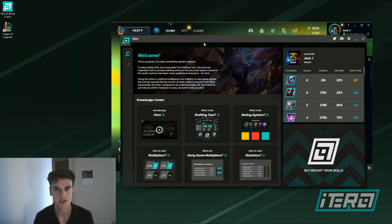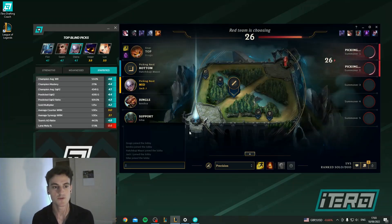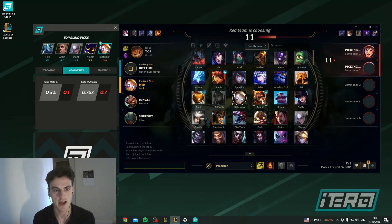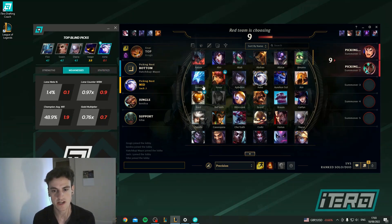So let's take a look in action. We've launched into a game and the iTero Drafting Coach is coming with us. The first thing it's going to do is suggest blind picks — the top five picks if I didn't know anything about the enemy composition — along with stats, weaknesses, and strengths. I can also hover any champion in the game and get a rating based on it.